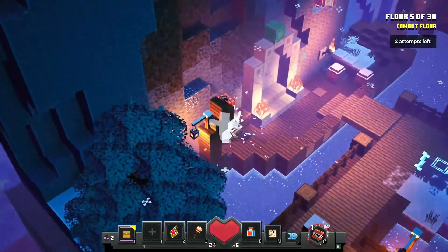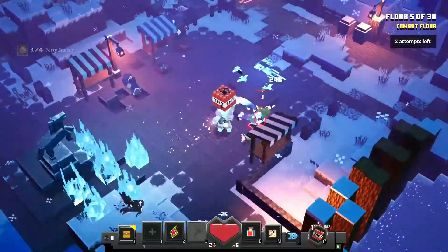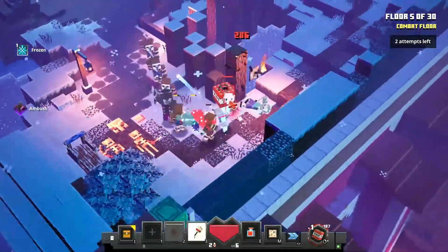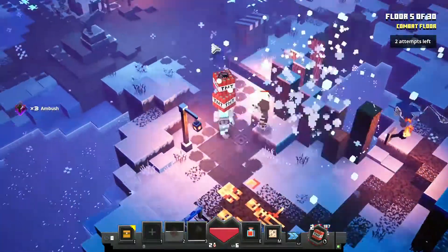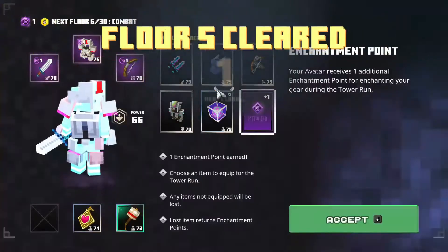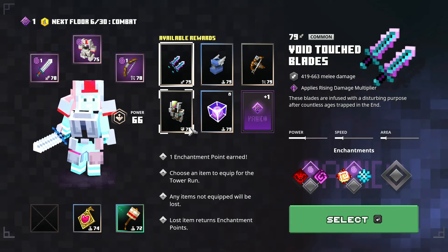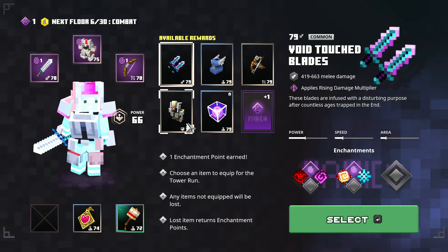Just beware of the traps. Floor 5 is really easy — you don't take anything, you just upgrade your armor. This floor used to be a skipping floor a lot more before, but it's now packed so that doesn't work anymore.